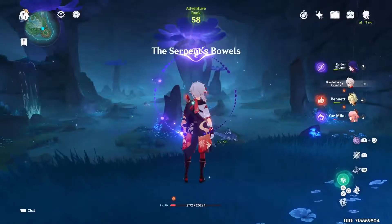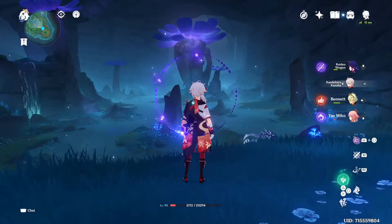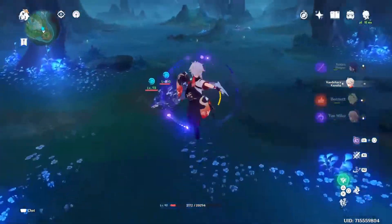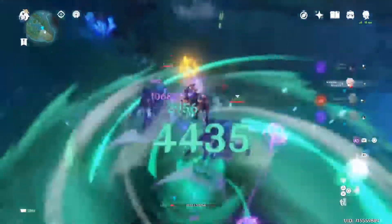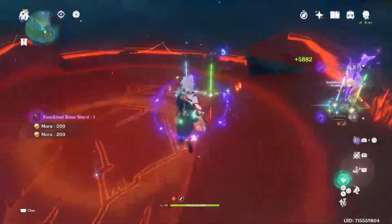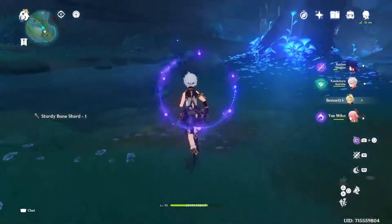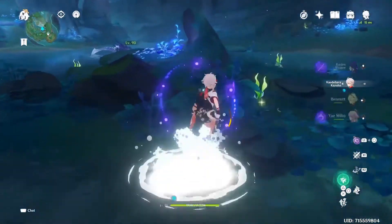The one thing I'm looking for most from 3.0 characters is the Dendro Traveller kit. Imagining it, and taking into consideration what we saw from the official teaser of Dendro reactions, I think with the skill you apply Dendro. My dream is that the skill has a tap and a hold version — if you hold you do an AoE around you, if you tap it's like a cone in front of yourself, like with Kaeya for example.